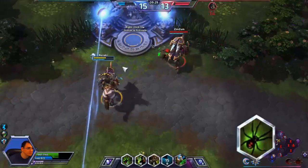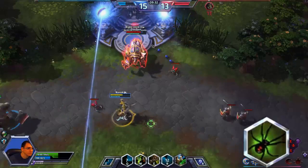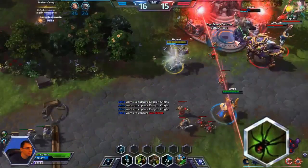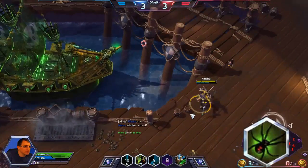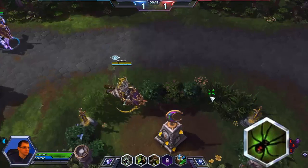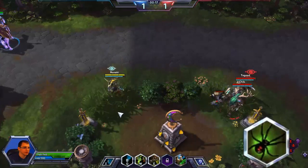With Nazebo's Q, you throw a jar of spiders at your enemies. It does damage when it lands so be sure to throw it on top of your enemy. Use it to disturb a hero trying to gather an objective. Also note that you are granted vision from your spiders, so throw your jar to scout ahead or into a bush to find enemy heroes waiting to ambush you.